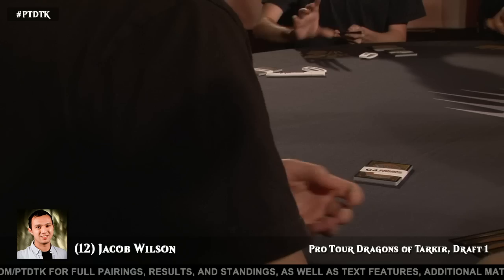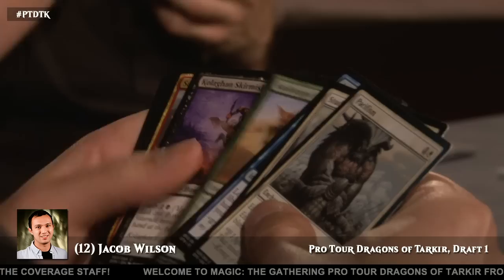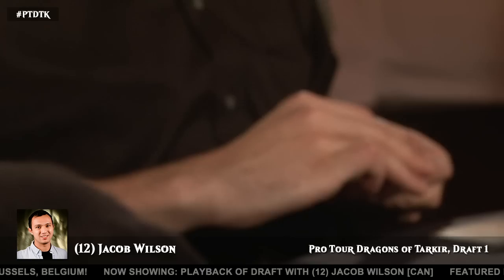He picks up a little blue-white rare there. The peaks on his deck are quite high at the moment; the valleys are a little low. There's a Student of Ojitai — I would think Pacifism over Student. Pacifism does get taken over it, but Student of Ojitai is one I mentioned coming into this pack, a card that Jacob is really going to be keen to pick up a copy or two of if he can. But Pacifism being one of the better removal spells in the format, he's going to have to take that here.